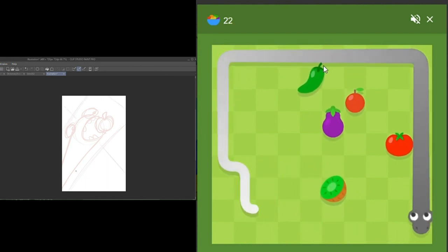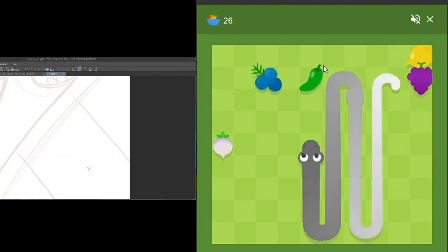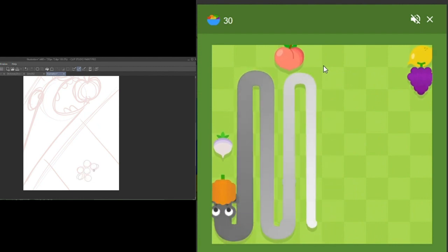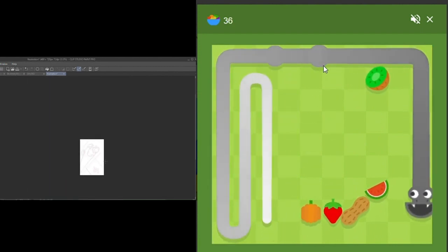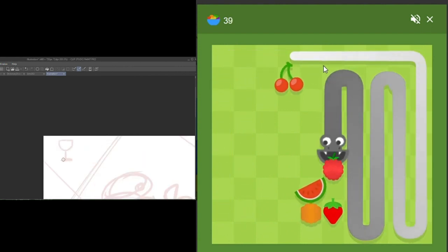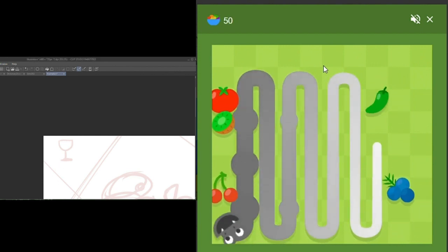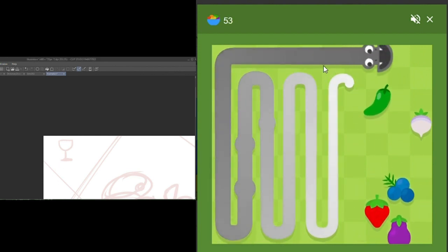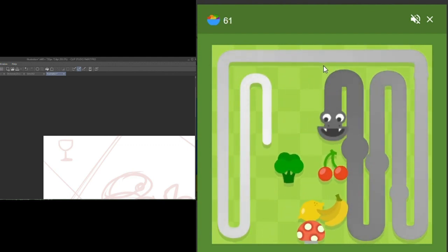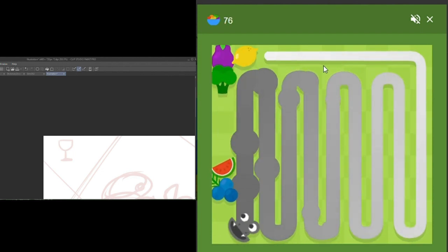I don't think you can beat this game on either medium or large mode because there's not an even amount of squares on either side. This one is even times odd squares, but the other ones aren't, so you can't really do the wrap thing. There's probably a way and I could google it, but I don't care enough right now.